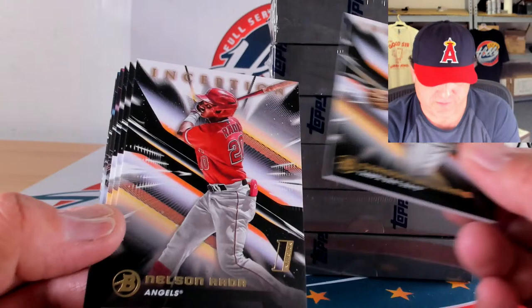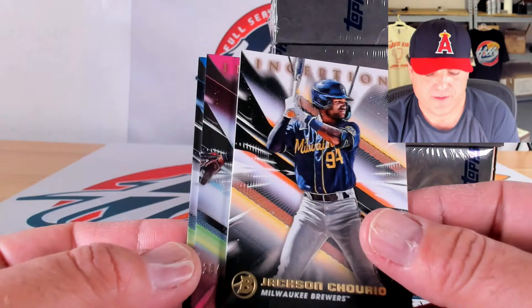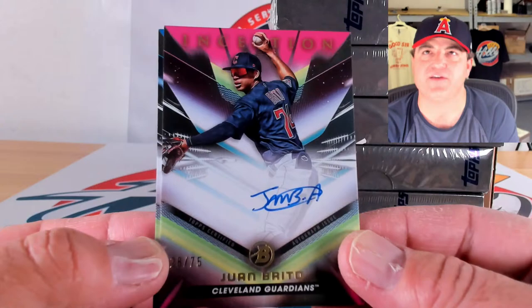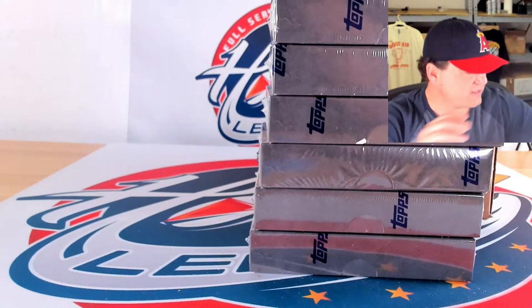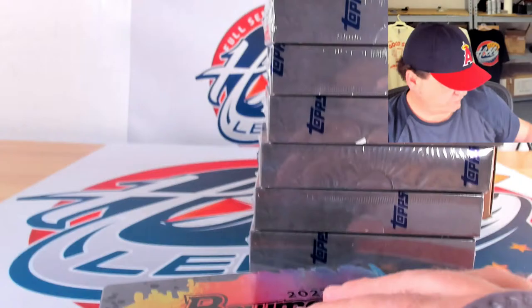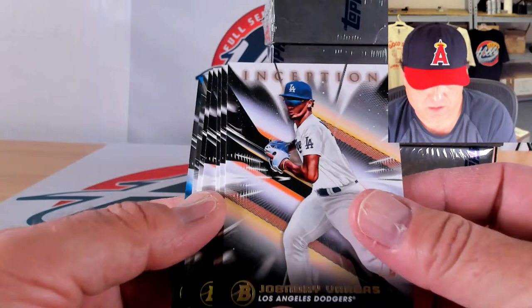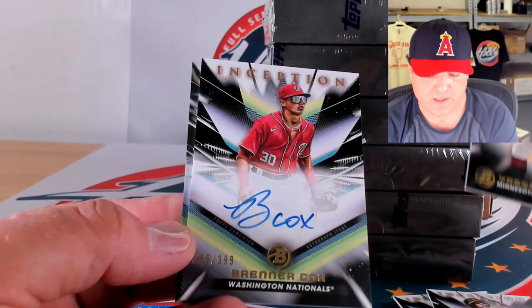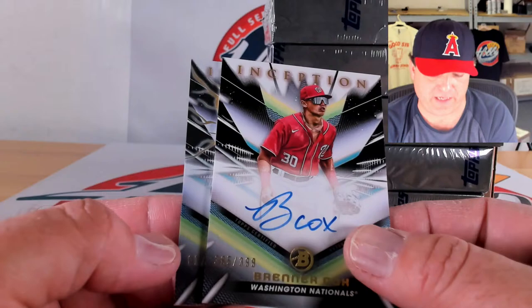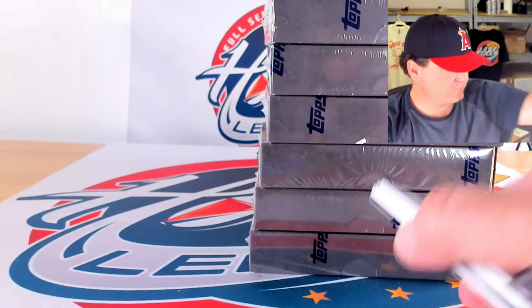Carson Williams, Nelson Rada, Martinus, and Jackson Churillo. Gold lightning to 50 of Gabriel Gonzalez, 10 out of 50. Magenta to 75 of Juan Brito, 28 out of 75. Blue to 99 of Lissandro Rodriguez, 14 out of 99 — doubled up quickly. Johendri Vargas, Roman Anthony, Henry Bolt, Yasser Mercedes. Blue to 99 of Marcel Amer, 87 out of 99. Auto of Brenner Cox, 385 out of 399. Gold lightning to 50 of Michael Arroyo — number 1 out of 50 on the gold lightning foil.